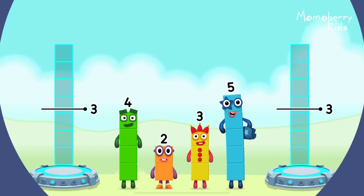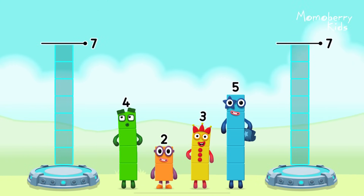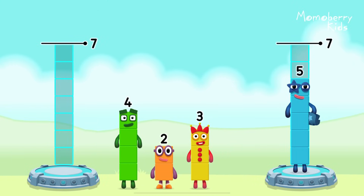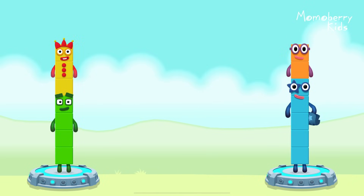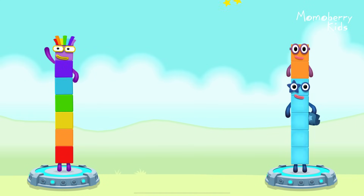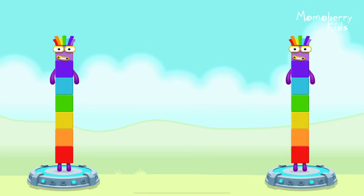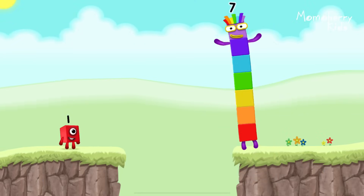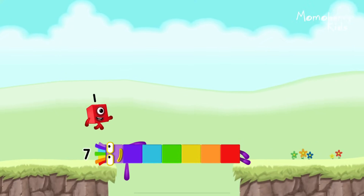Share the number blocks evenly to make two groups of seven. Five, two, four, three. He got it! Four plus three equals seven. Five plus two equals seven. Seven equals seven. I am seven. Great.